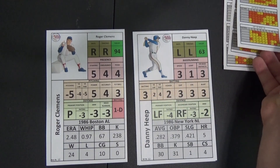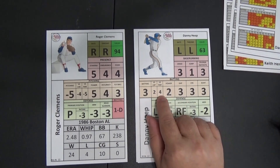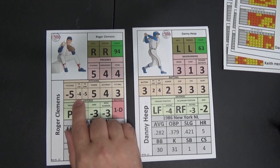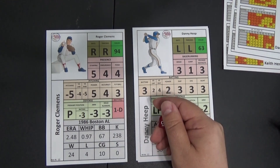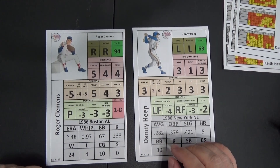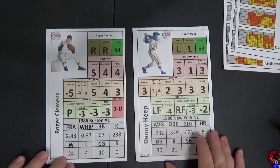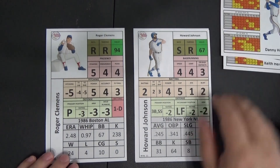We'll go ahead to the next batter — Danny Heap. He was a 4 against right-handed pitchers and he is a lefty batter, so against Roger Clemens again it's minus 4 against lefty batters, making it equal again. We roll the die and get a 3. So it looks like the first couple innings of this game would have been all Roger Clemens on his card, as he has definitely dominated the confrontation roll.